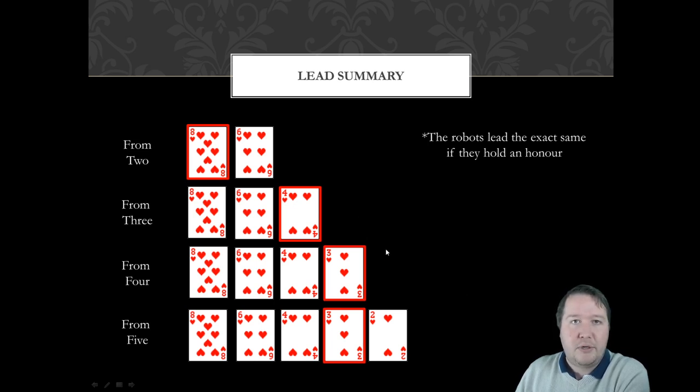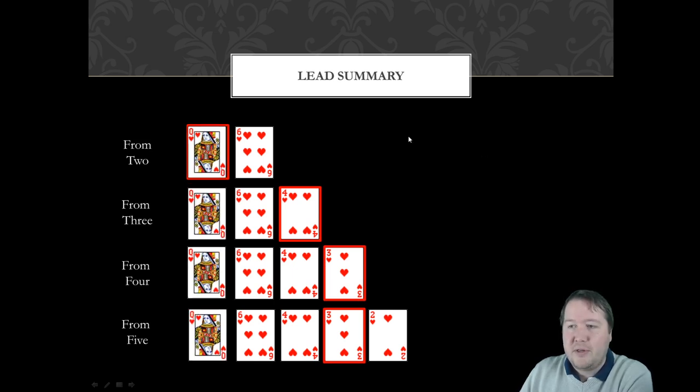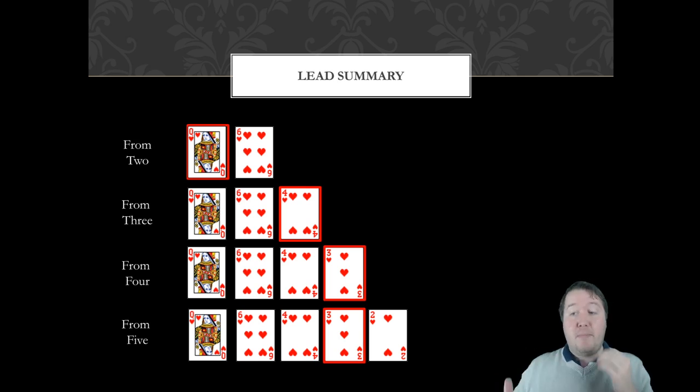The robots lead the same card whether or not they have an honor. From a doubleton with an honor — say, queen doubleton — they lead the top card. If you ever see an honor led, it's possibly a doubleton or top of a sequence. From three or four they lead their low card, and from five they lead their fourth best, leaving one card below what was led.